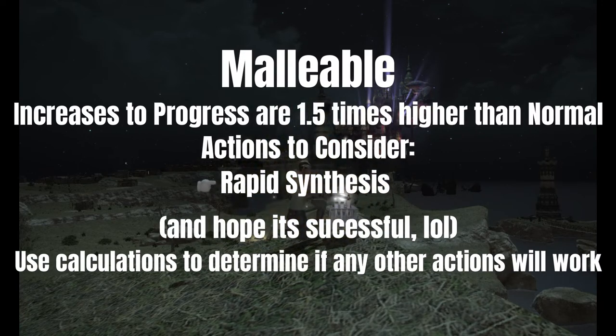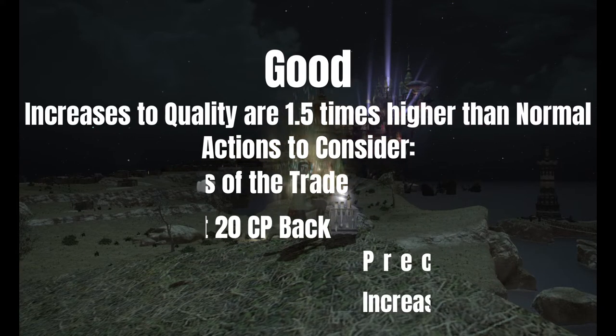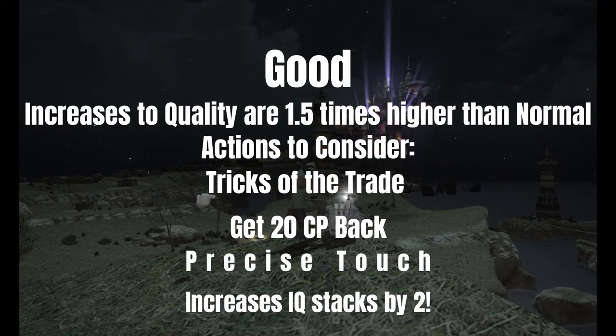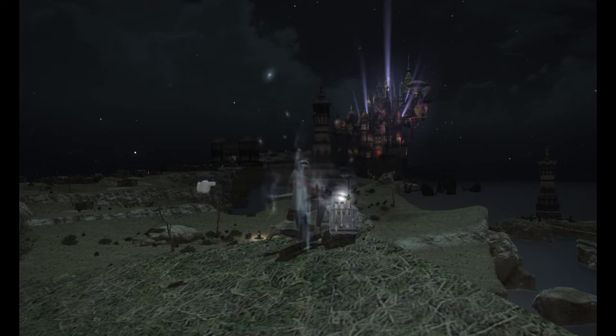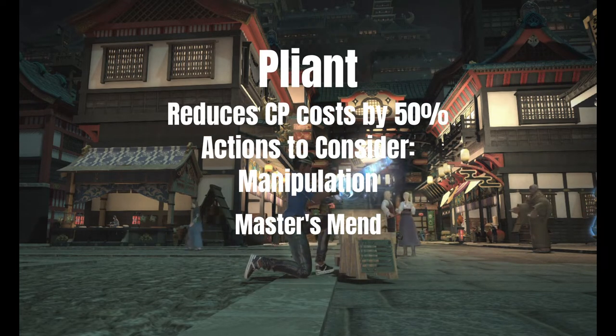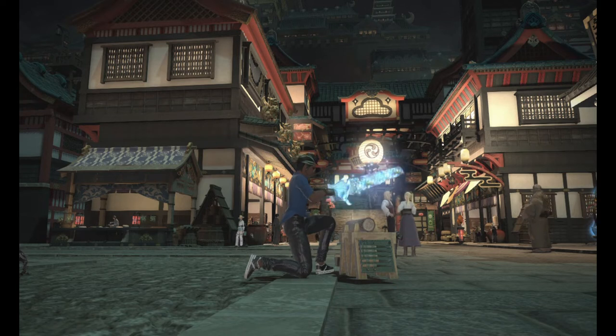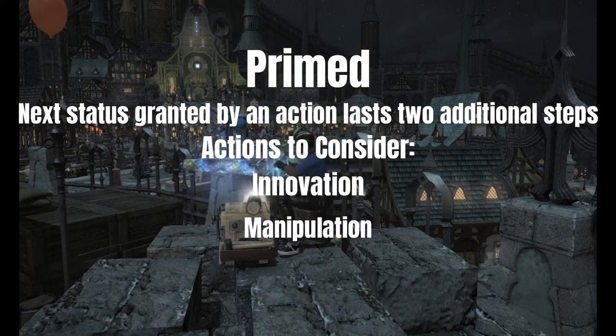Malleable is a condition that buffs progress, so you only need to look out for it in your progress phase. With a Good condition, the two actions to primarily look for are Tricks of the Trade and Precise Touch. Tricks of the Trade gives you CP back when you need it, and Precise Touch you'll use almost every time in your quality phase as it increases Inner Quiet stacks by two. The Pliant condition is the best overall — it reduces the cost of any action used by half, so you'll hope for it when using Master's Mend or Manipulation, as those two cost the most CP.